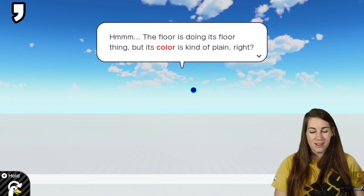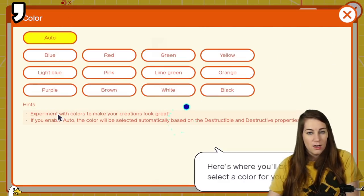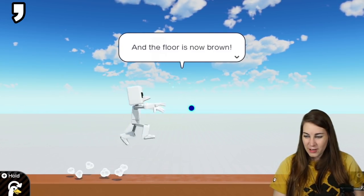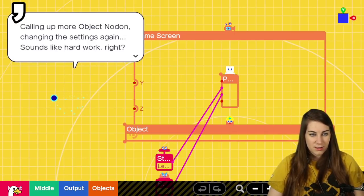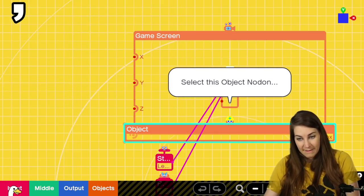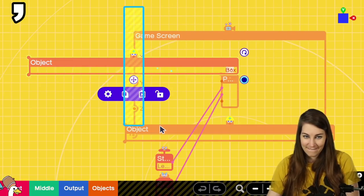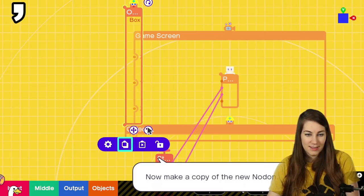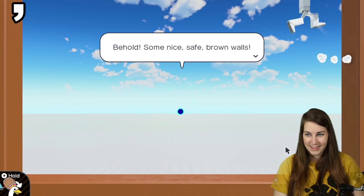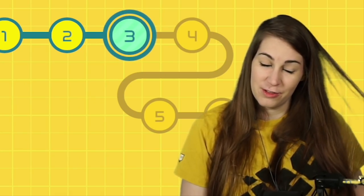The floor is doing its floor thing but the color is kind of plain — let's change it. Select it, go to Settings, Color — I choose brown. It's beautiful! Now the floor is brown. Just like with the floor, we'll need object nodons for the walls. Let's save ourselves some work and just copy the floor to make the walls. Now we change its height and width, make a copy, and drag it over to the other edge. Look at that — he can wall jump! I hereby declare Step 2 complete — I'm a programming expert now.